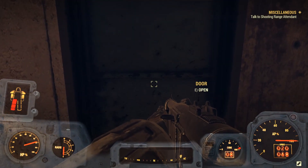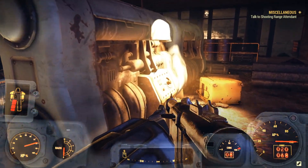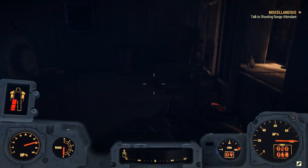The door will be closed like this obviously, so all you guys are going to want to do is simply open the door. And when you come on in here, there will be a Fusion Core generator. All you have to do is take your Fusion Core. And that's it for this Fusion Core location guide — I hope you guys did enjoy it.